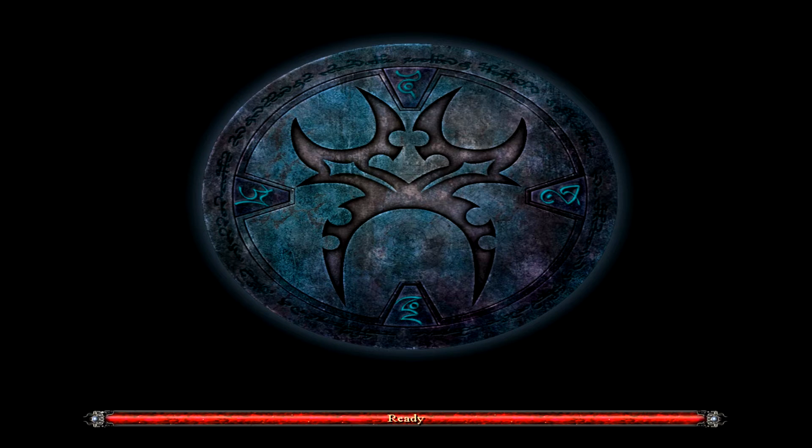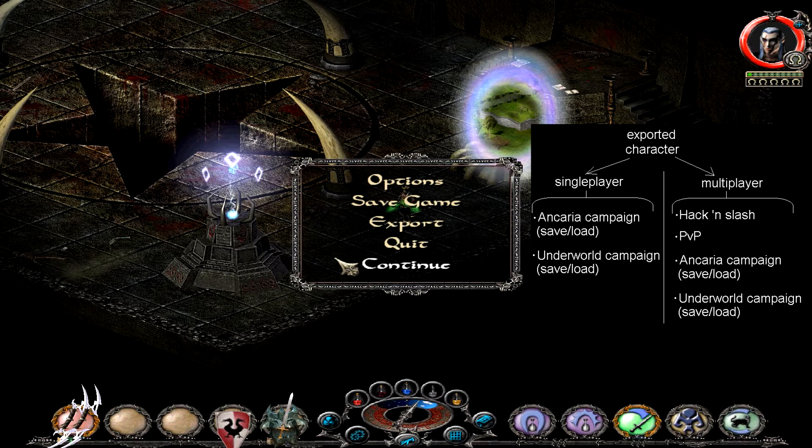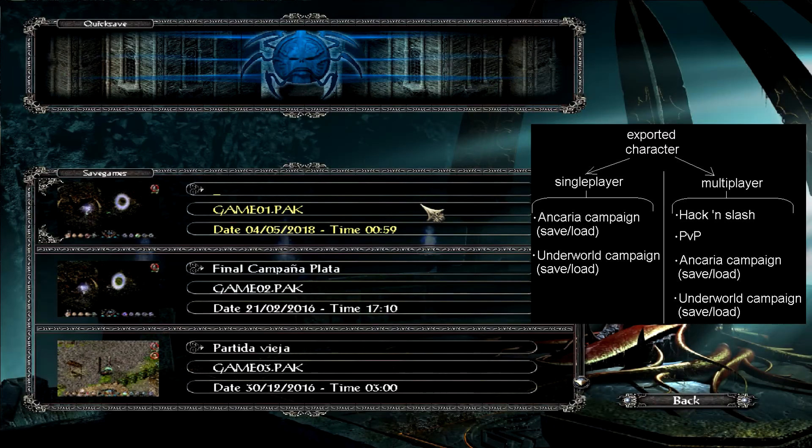Multiplayer is quite similar. The difference between Single Player and Multiplayer is that in Single Player, once you start a new campaign, you can only change the campaign or the difficulty by starting a new campaign. So you will lose your progress in main and secondary missions, except your level and inventory.